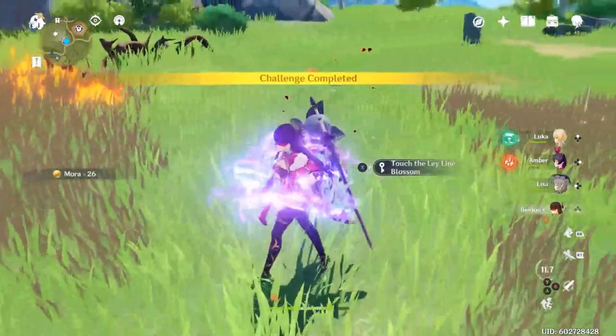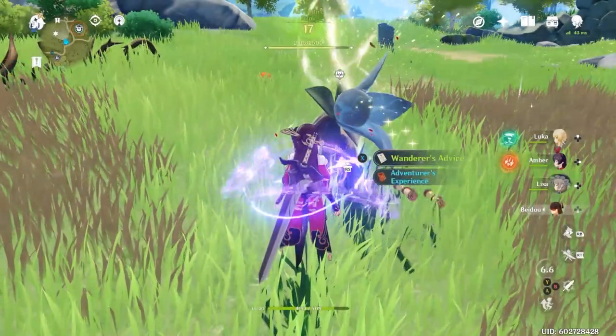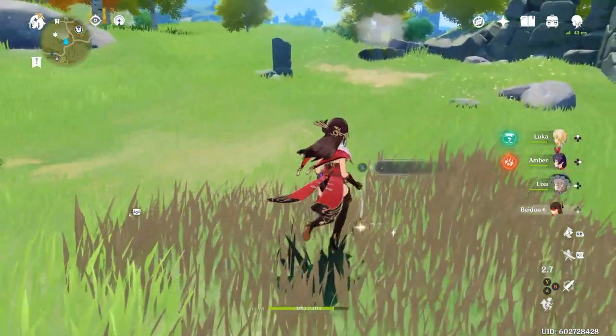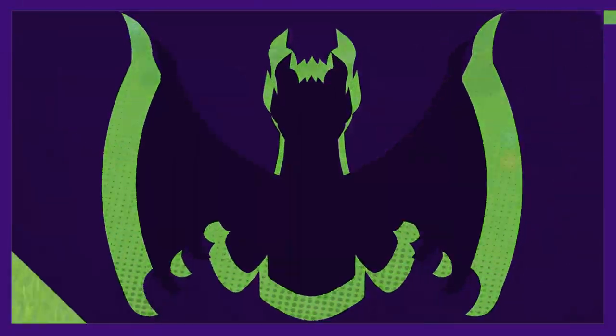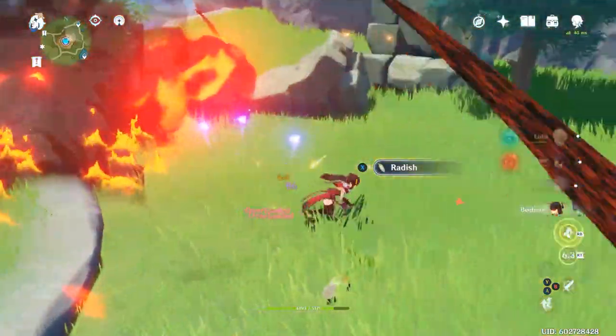With the ley lines complete, you'll see a nice little flower bloom. It's going to confirm that you want to use 20 Resin to open it up. You'll get a couple of items, but more importantly you get that Adventure Experience, which opens up more Primogems and more content in the game itself.